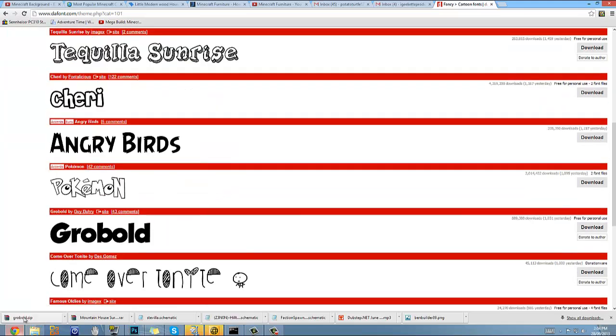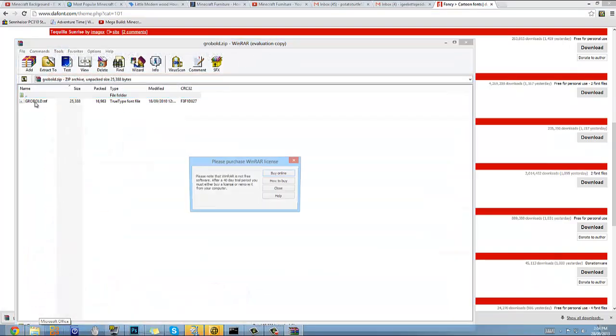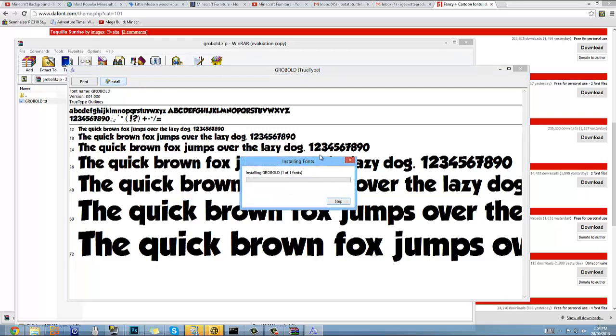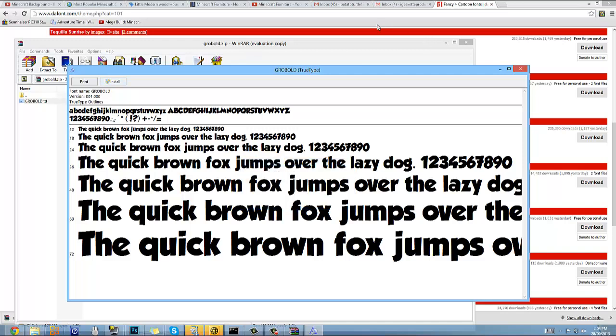So I've got the Grow Bold one — you just click on it. Make sure you have WinRar; I'll probably have that in the description as well. And then you just double-click on it, click Install. It'll take literally five seconds, but now because I'm recording it might take a little longer. So there we go, it's all installed now.